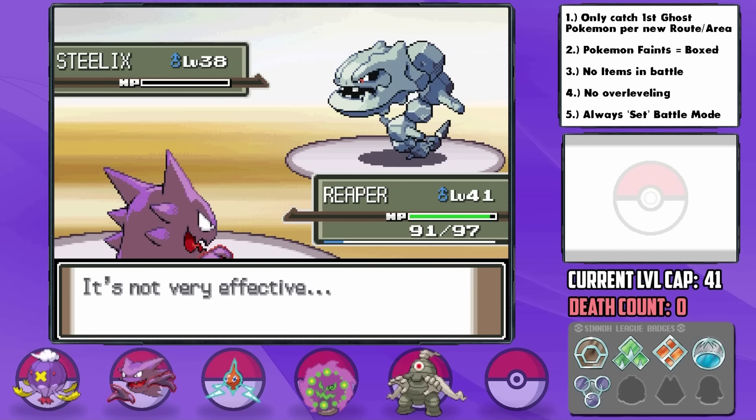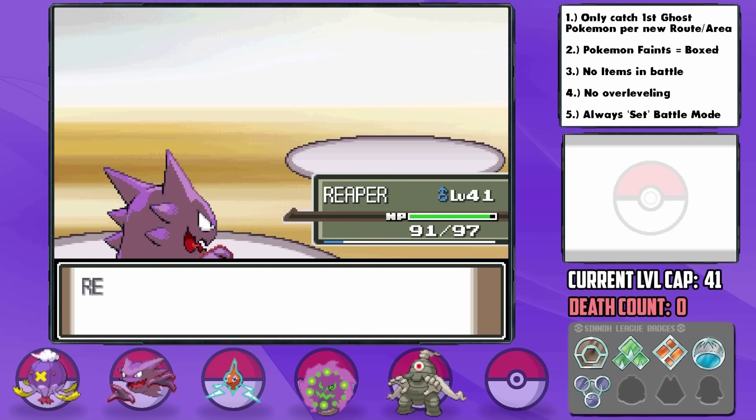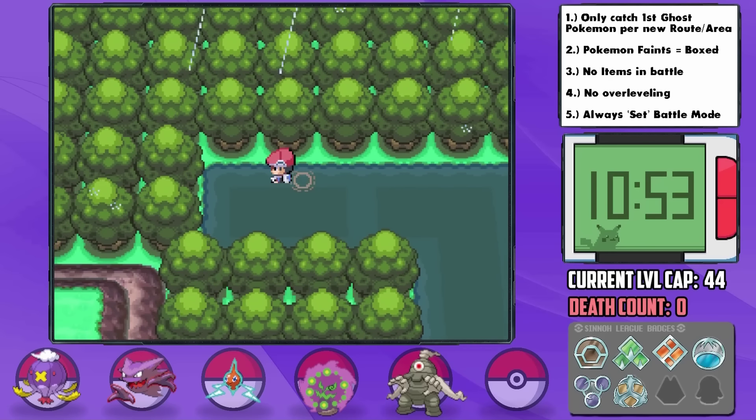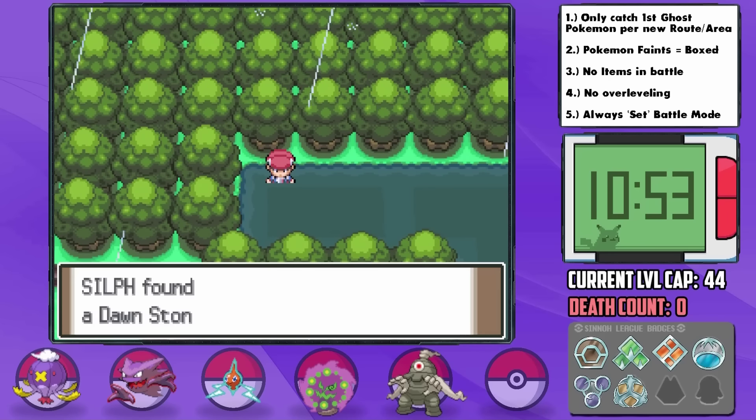At this point, I'm starting to get those ideas in my head about a deathless run. You guys know I've wanted to achieve one of those for a while, so we'll see what happens. Before moving on, I remembered to pick up the hidden Dawn Stone west of Pastoria City, which will be very helpful for later.